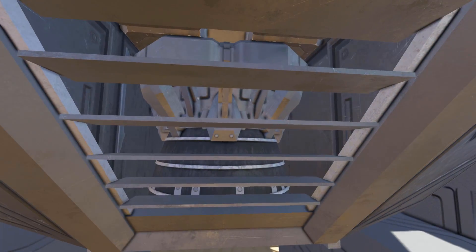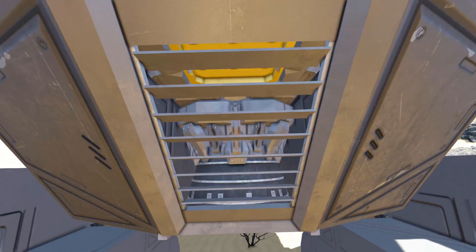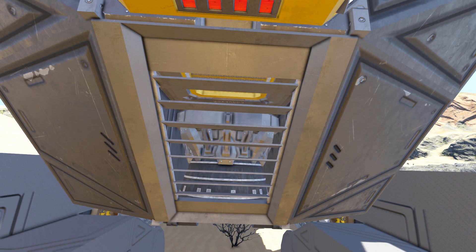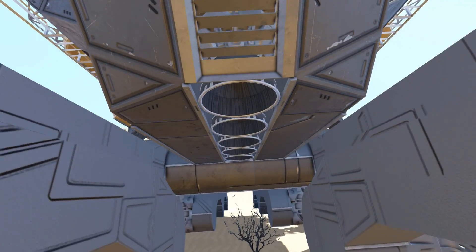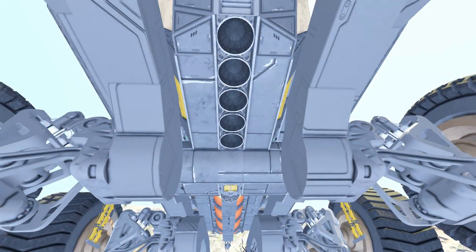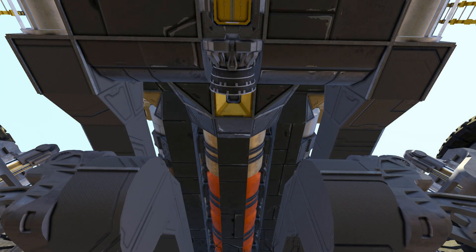There is a hydrogen thruster right there being hidden by some windows - I want to call them stairs but they are sloped windows. As I come underneath there are even more hydrogen thrusters just to lift you up, mainly for going up slopes or steep hills. Underneath still has some nice detail - there's a small connector there which is how that hydrogen thruster is being fed.